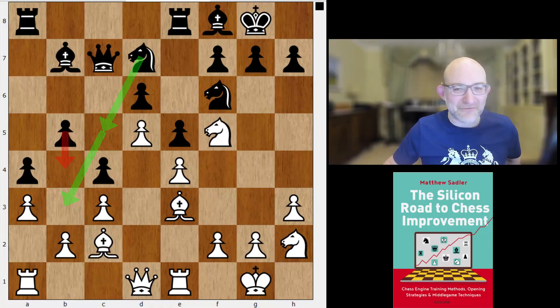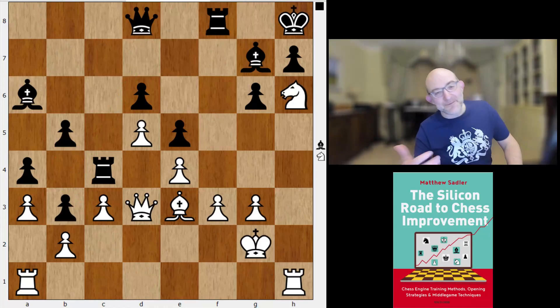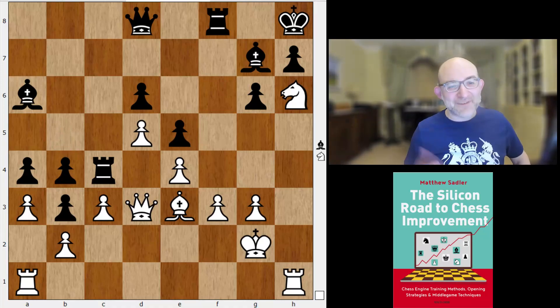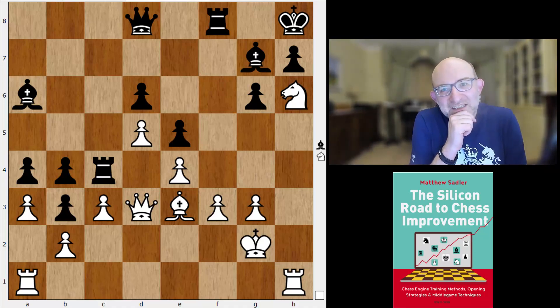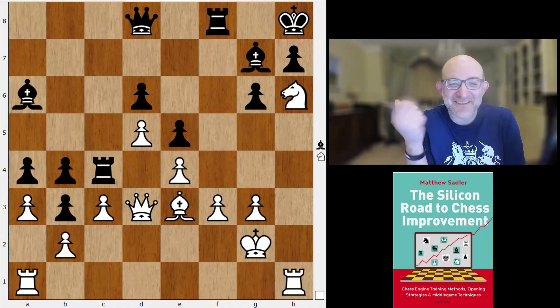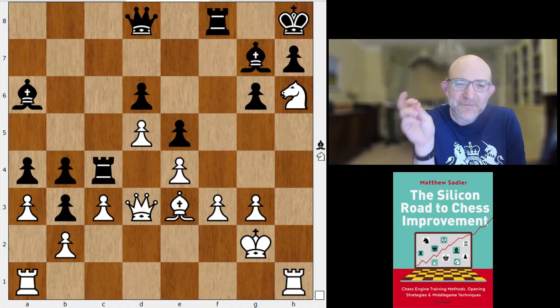The interesting thing as well was that this queenside structure wasn't as dead as all that, because there were a lot of places where the engines played knight c5 to b3, and then just played the b4 break anyway — somehow making it all happen, breaking on the queenside despite it looking impossible. In this position, Black played knight b3, White had to take on b3, and now Black just plays b4 and breaks through. So yeah, it's not quite as dead as you think.